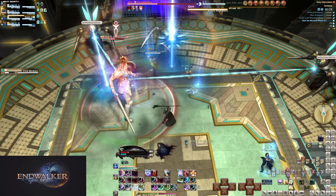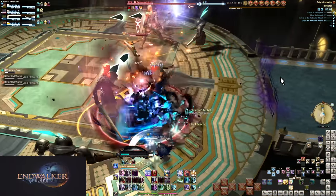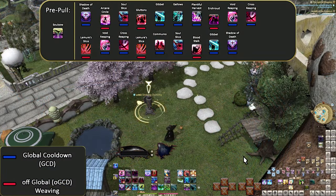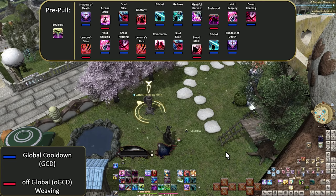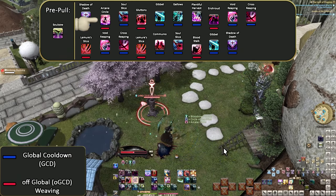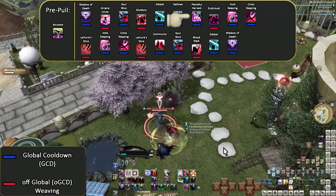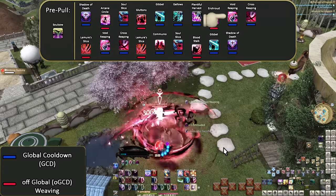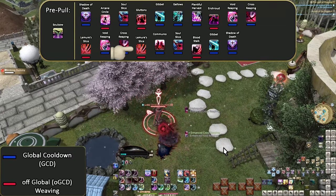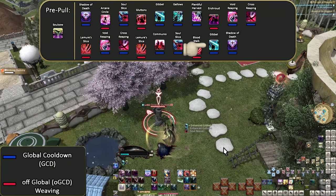Now it's time to slot it all into our previous opener. We want to get into our opener quick and get out everything big. The level 90 opener: pre-pull Soul Sow to get Harvest Moon, Shadow of Death, Arcane Circle, Soul Slice, Gluttony, Gibbet, Gallows, Plentiful Harvest, Enshroud, Void Reaping, Cross Reaping, Lemure's Slice, Void Reaping, Cross Reaping, Lemure's Slice, Communio, Soul Slice, Bloodstalk, Gibbet, Shadow of Death.